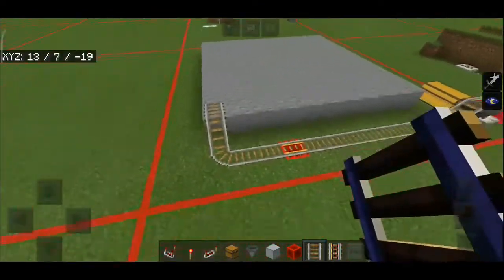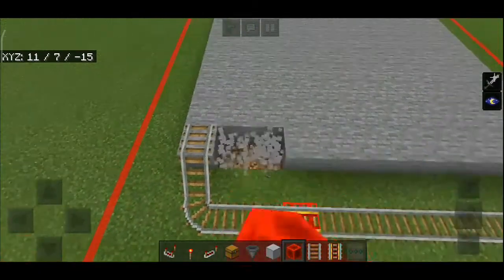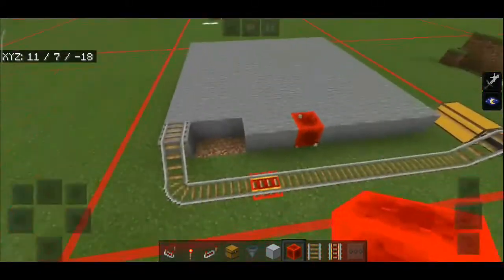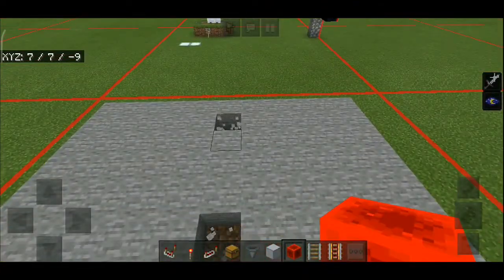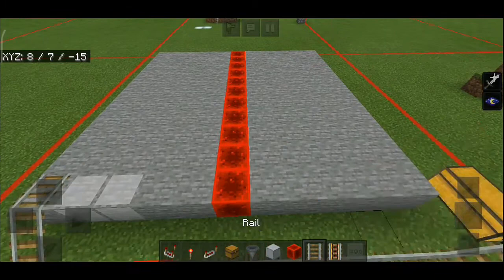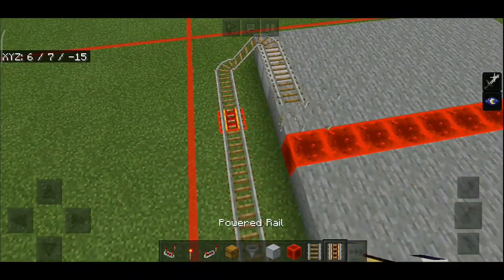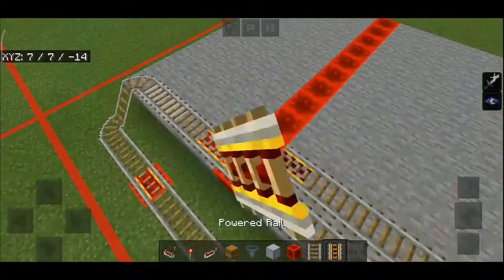I'm using an 11 by 11 platform, so count one, two, three, four, five — this will be the middle. Place a row of redstone blocks in the middle for the powered rail, and place rail on top with three powered rails in the middle.